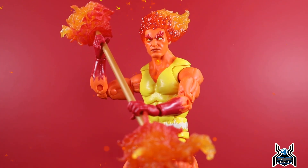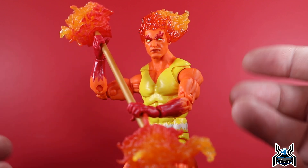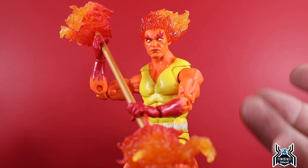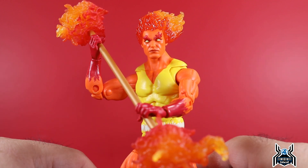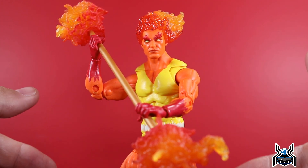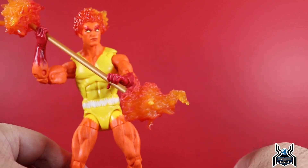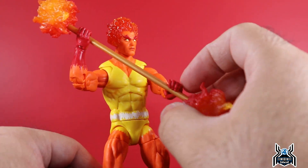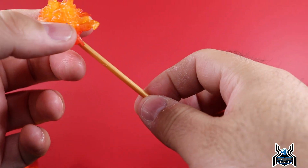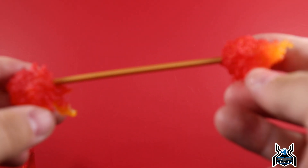Here is Fire Lord out of the package, and he's done actually quite nicely in my opinion. It is the Spider-Man 2099 body mold — essentially a repaint of a figure we've gotten over and over — but the paint apps are solid throughout. The forearms, legs, torso — everything looks really nice. Out of the package he comes with fists, but I already swapped to the holding hands so he can hold his fire staff.